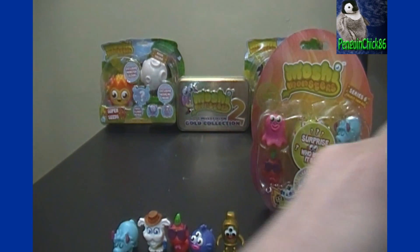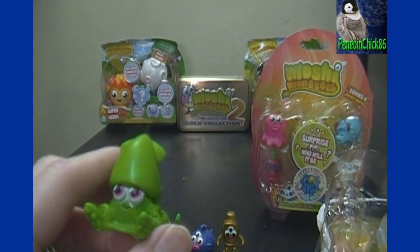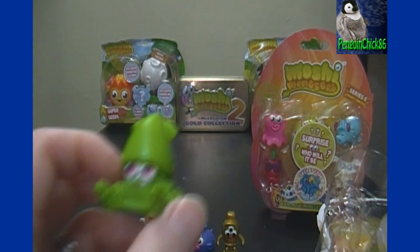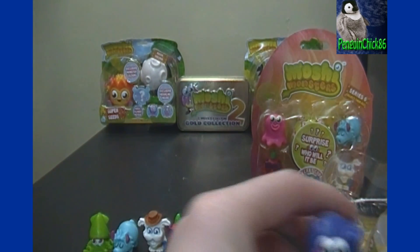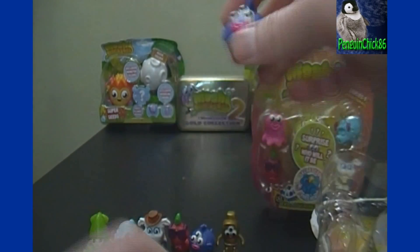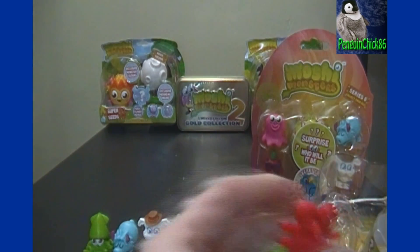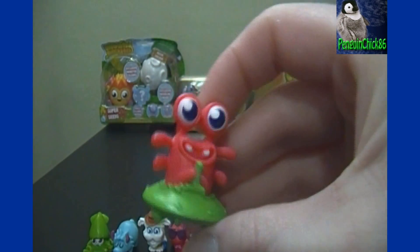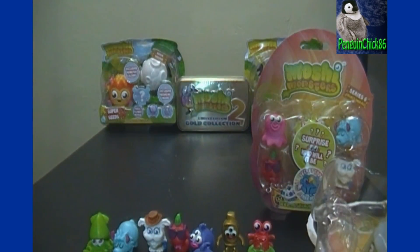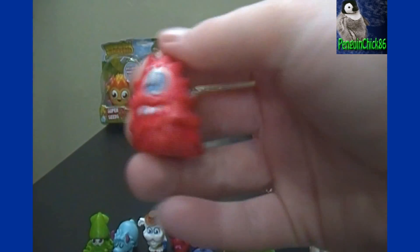Next pack. First visible one looks like Oilier — I'm not sure how to say that — M31. We've got another Trixie, M32. And this is Rarly, M30, which is a rare. And last visible one for this pack is Lurgy, number 49.